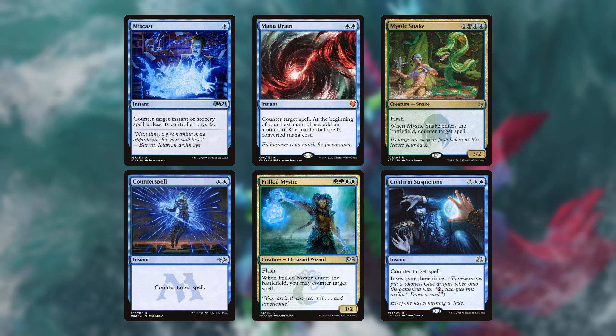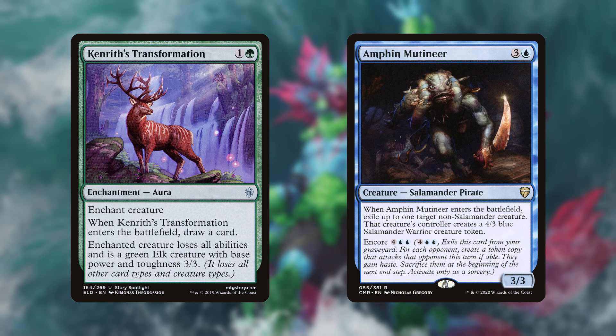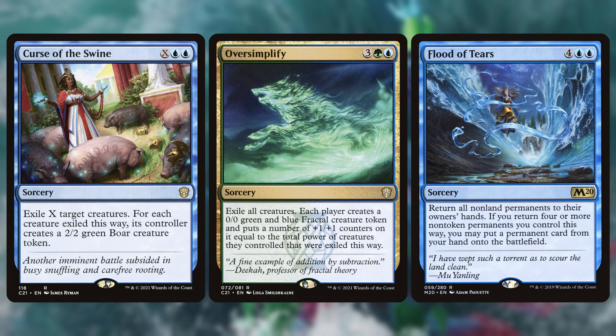I know he's a big fan of creature decks, so I'm not surprised that one-third of these are creatures. His removal that can target artifacts and enchantments are Nature's Claim, Expel from Orazca, Thieving Skydiver, Beast Within, Raven Form, Reclamation Sage, Root Out, Acidic Slime, and Gone Missing. His strictly creature removal is Kenrith's Transformation and Amphin Mutineer. He's also running the board wipes Curse of the Swine, Oversimplify, and Flood of Tears. Curse of the Swine is actually somewhere between board wipe and targeted removal.